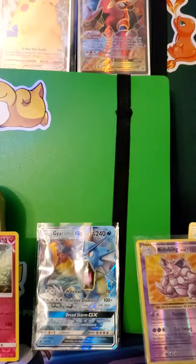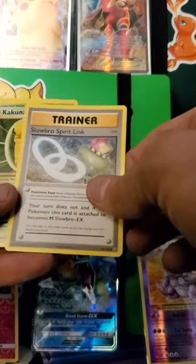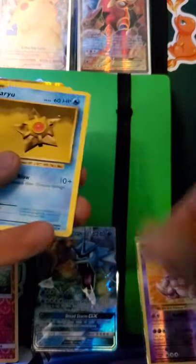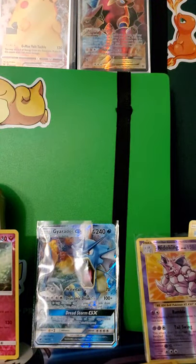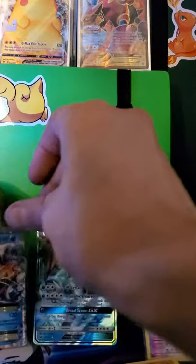Another Evolutions pack. We got Blox, Slowbro Spirit Link, Kakuna, Machop, Weedle, Retreat, Staryu, Onyx, Ooponita, a reverse, and a Blastoise GX. I pulled this card before - it's about a $10 card. Very, very nice.